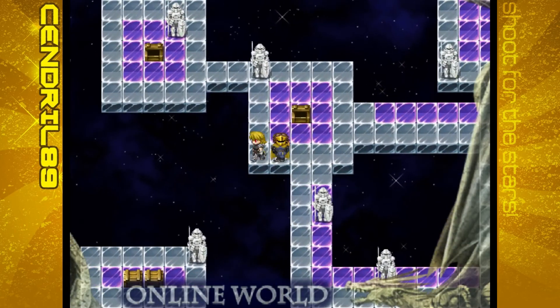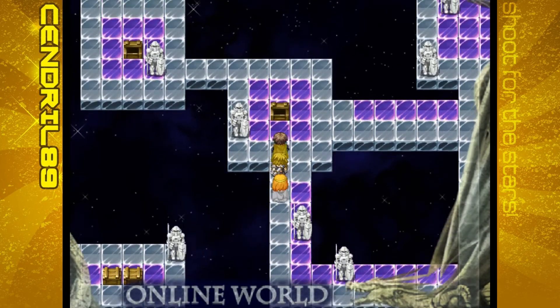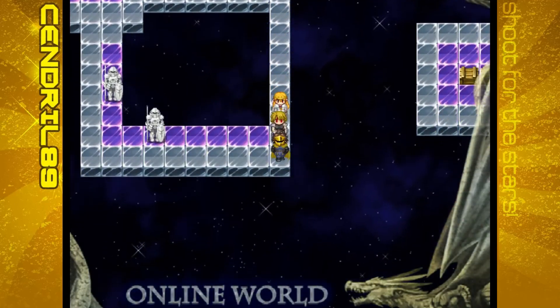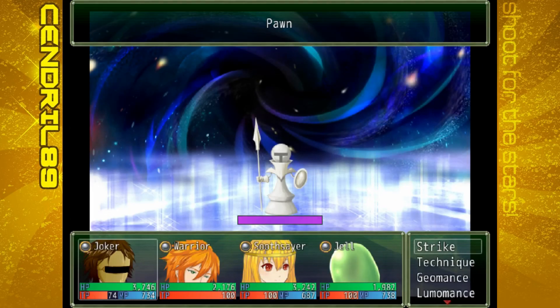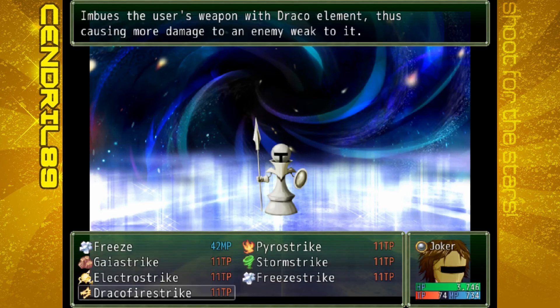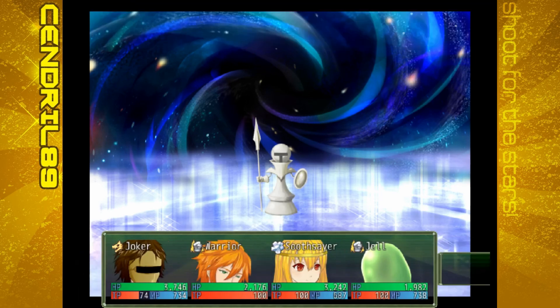How do we get over there? Oh, it's a pawn! So, board like a chess board? That's neat. I'm freezing.